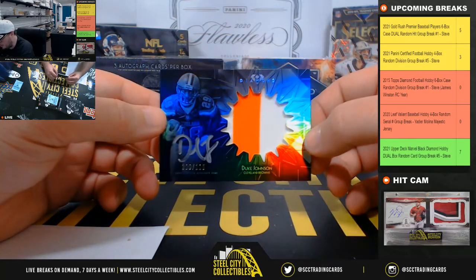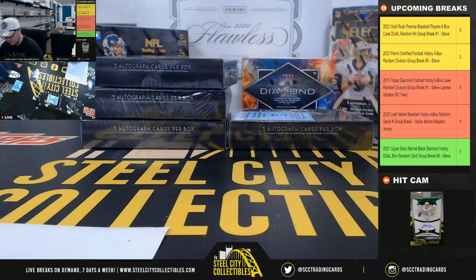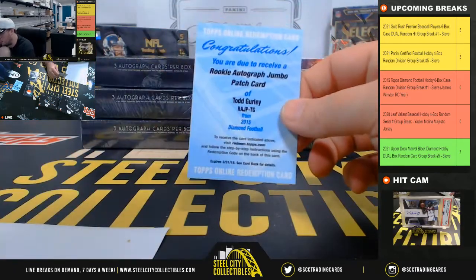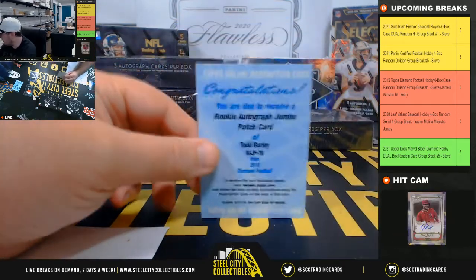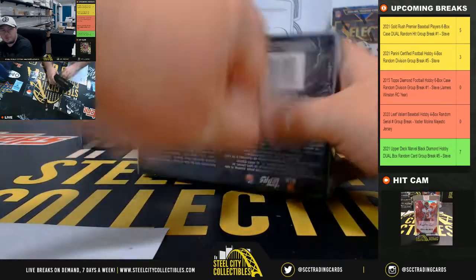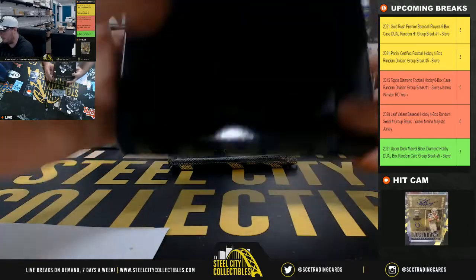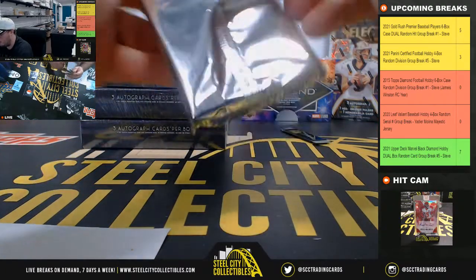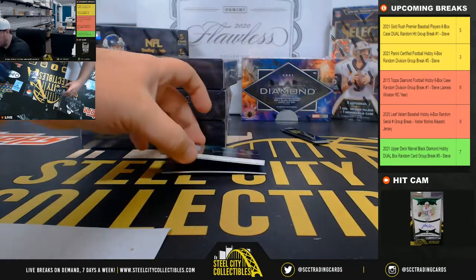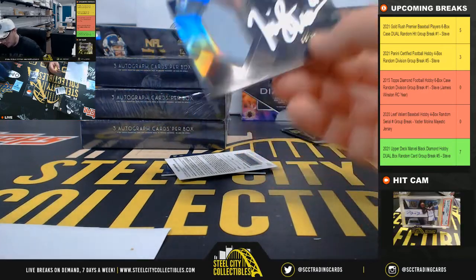We have a Duke Johnson rookie patch auto, 103 of 125, going to the AFC North — going to John. And we have a rookie autograph jumbo patch card redemption — Todd Gurley. That would be for the Rams, the NFC West. Let's see if I have any of those redemption packs available; if not, I have some extra rewards points for the redemption. Got a legendary patch autograph — Tim Brown, number nine of fifty, the Oakland Raiders, AFC West — goes to James.